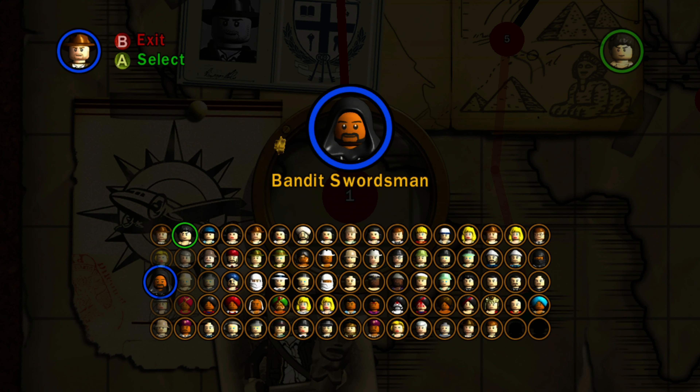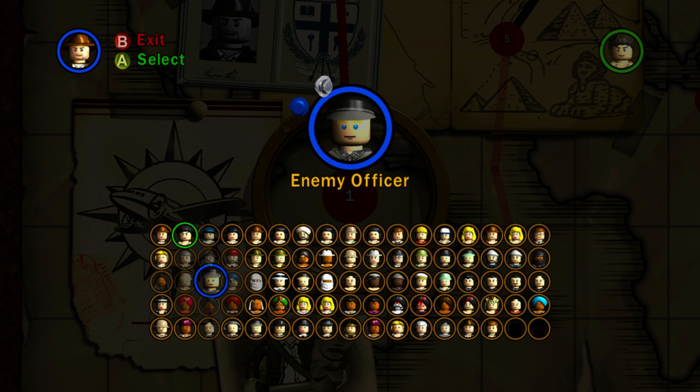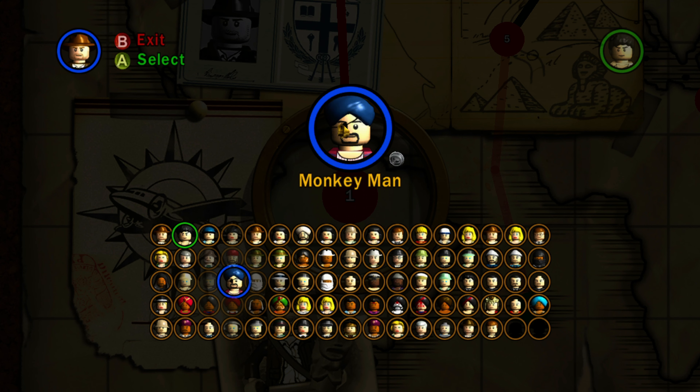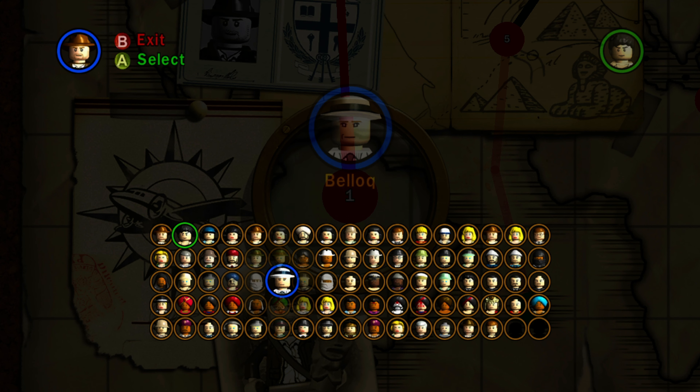We have the Bandit Swordsman — I believe you had to fight these guys with a sword. A new feature of this game was that you could actually pick up swords and items, which was pretty cool. We have enemy soldier desert version, enemy officer — I like how they don't have a specific name, they're just 'enemy.' We have Monkey Man, who looks kind of like a pirate. We have Indiana Jones desert disguise, which looks a lot like Dengar from LEGO Star Wars — he's got the same mask headpiece.